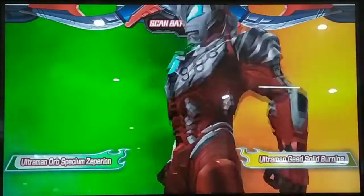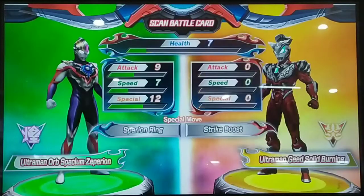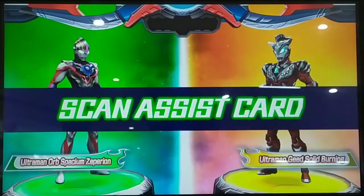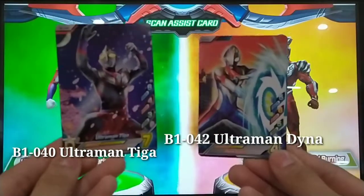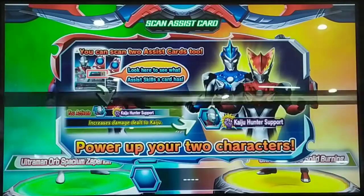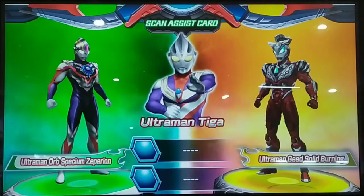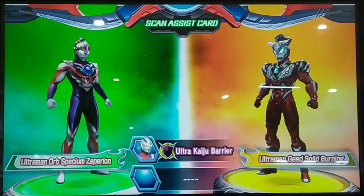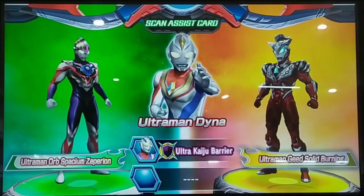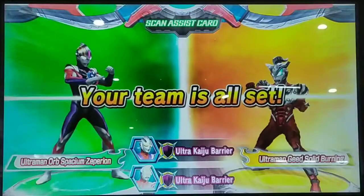Procure the team, drop it ready. Scan assist cards — you can power up your team with assist skills. Ultraman T-Dog. Ultraman Dino. Your team is all set.